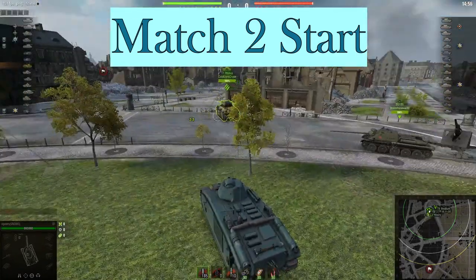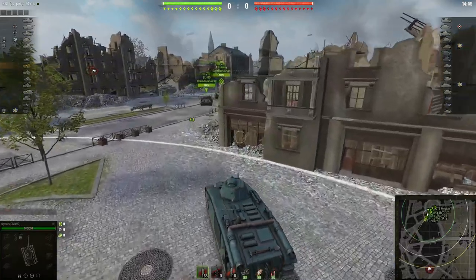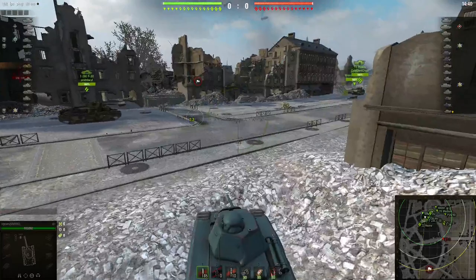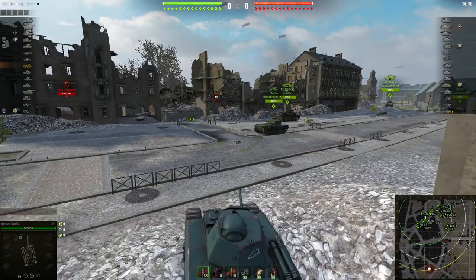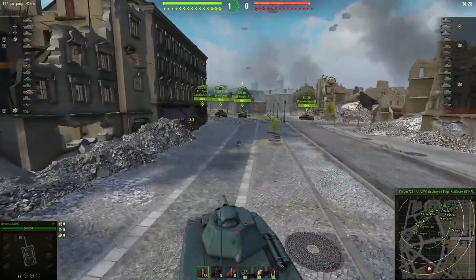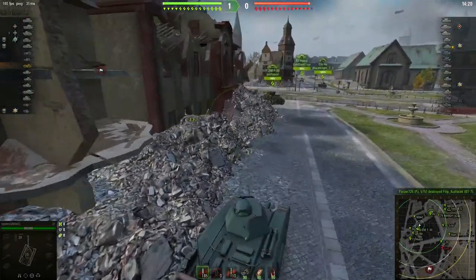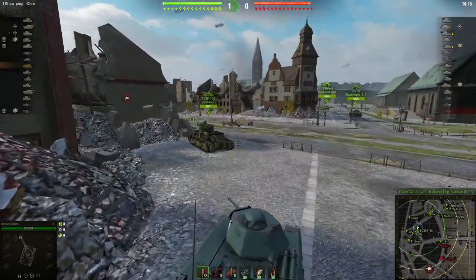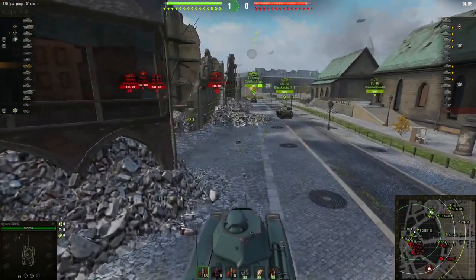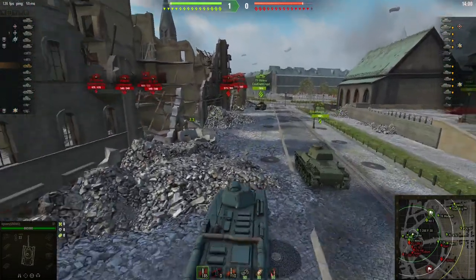Okay, now in Match 2 of the B1 Heavy. As a format change, I'll show the credit results and profits at the end after 2 matches, just to change things up. I'm on Ruinberg. This time around we do actually see Tier 5 tanks, so that's going to be a problem. There are anti-tank destroyers here. There is still no artillery but I'm not going to be able to dominate very easily. Why am I getting shot at by my teammate? I have no idea why he did that — that's the player base. Luckily, it doesn't do any damage.